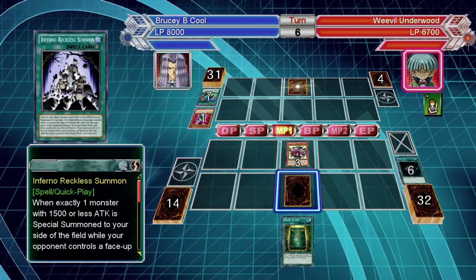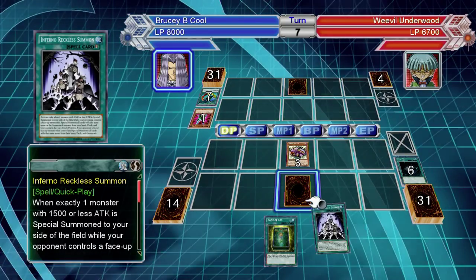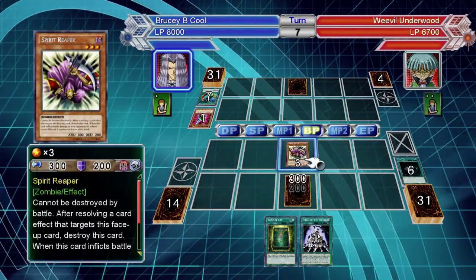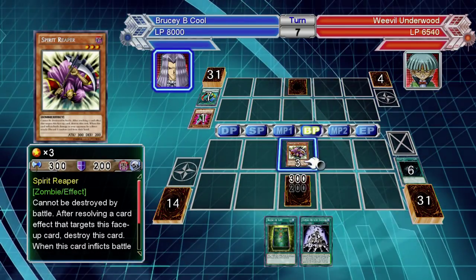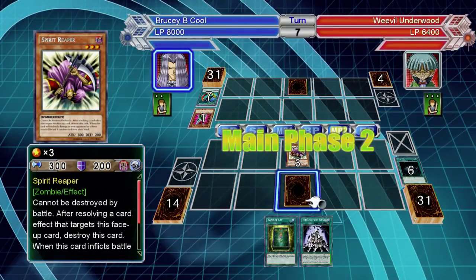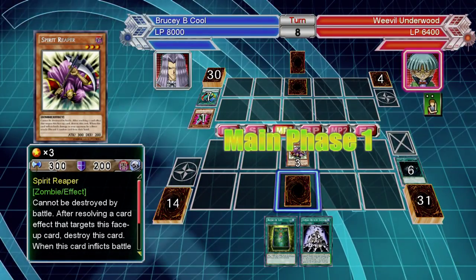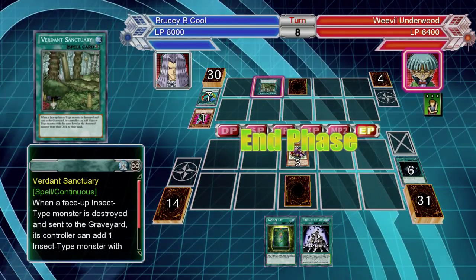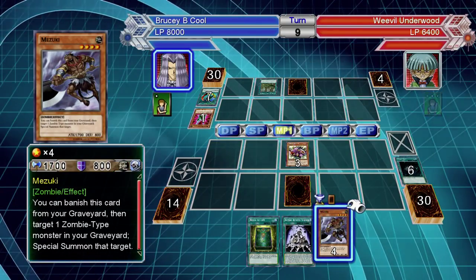Going into his continuous back row — besides Solidarity, this now goes into the special summoning part. He runs Verdant Sanctuary, a continuous spell card where when a face-up insect monster is destroyed and sent to the graveyard, its controller can add another insect with the same level to the hand. Again, if you're running Book of Moon or Maestroke, he won't get Verdant Sanctuary's effect either.